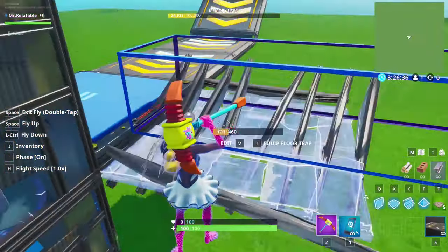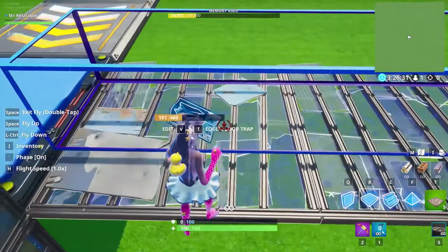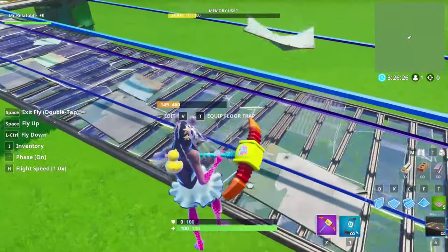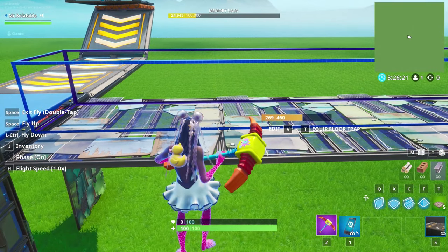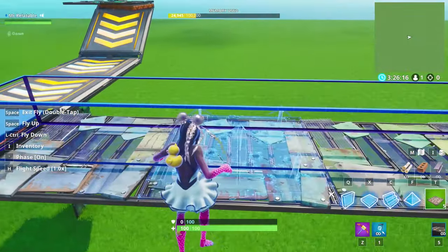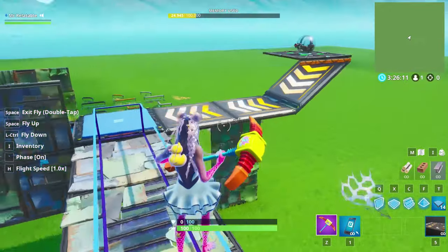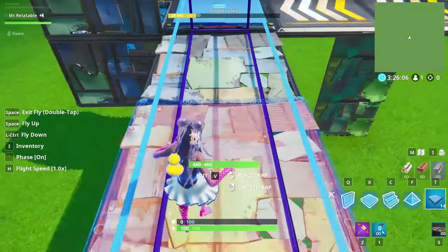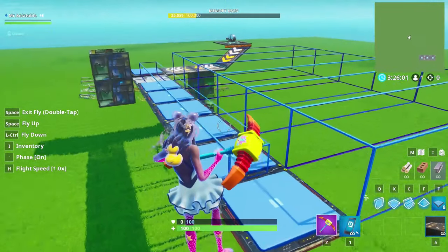Next thing we're going to do is build outwards. Kind of wherever this bar is looking, you're going to want to build floors out — you're going to want to build however many outputs you have, plus one. So if you have six outputs, you're going to build out seven blocks. Six outputs plus one makes seven. If you're doing three outputs, you build out three blocks plus one — that makes four. Next thing, come and look at it like this so you kind of see a T, then skip the first block and place your six music sequencers like so. Pretty simple.